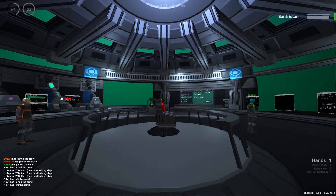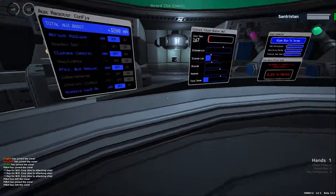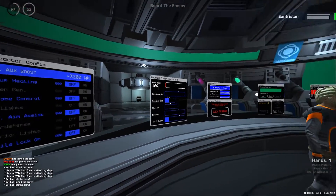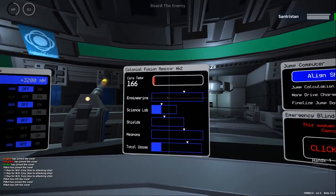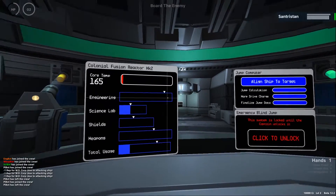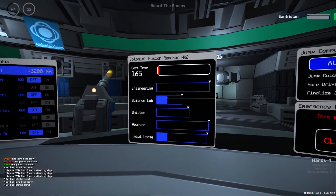Let's have a closer look at the basic things the engineer has to do. The engineer handles everything about the ship's energy management — he is the energy manager. The ship has a core that heats up when you need a lot of energy, so the engineer has to think about which system needs the most energy and discuss it with the captain.